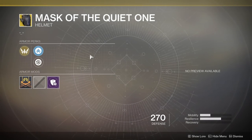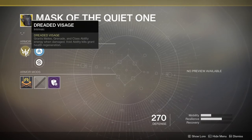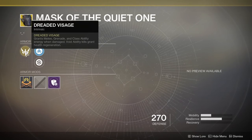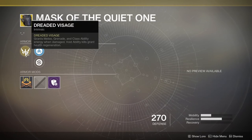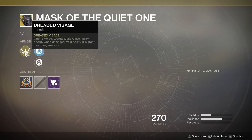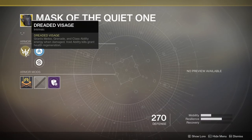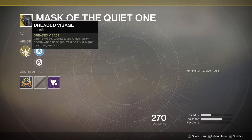Next up, Mask of the Quiet One. This is actually a really good exotic for Titans. The main perk here is Dreaded Visage — grants melee, grenade, and class ability energy when damaged. Void ability kills grant health regeneration. The void ability kills granting health regeneration can be useful in both PVP and PVE. Basically, if you're getting in trouble in PVE, just throw a grenade or melee a low-health enemy, get your health back, and continue fighting.